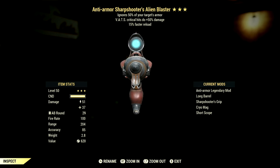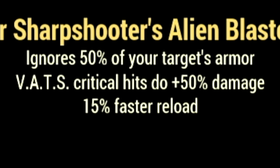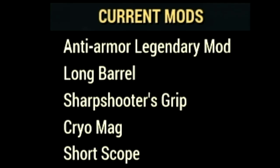The next alien weapon on our list is the Alien Blaster. The main legendary effect is the anti-armor effect which ignores 50% of your target's armor, V.A.T.S. critical hits do plus 50% damage, and a plus 15% faster reload. In the mods we are using the long barrel, sharpshooter's grip, cryo mag, and the short scope.